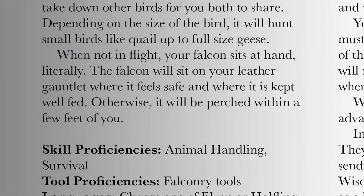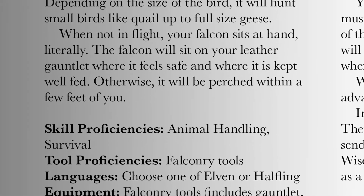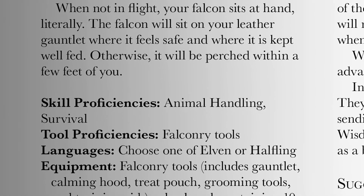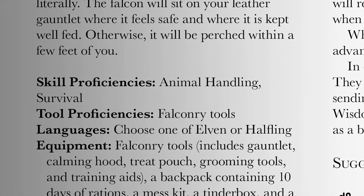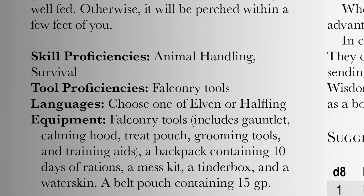For skill proficiencies, you get animal handling and survival. For tool proficiencies, you get falconry tools, which you're not going to find in the player's handbook, but you can see it here in the equipment. Falconry tools include a gauntlet, calming hood, treat pouch, grooming tools, and training aids.